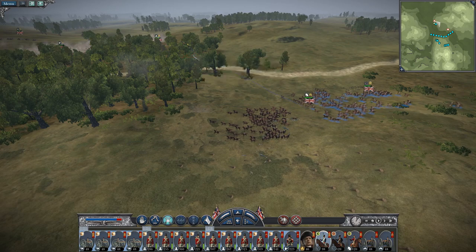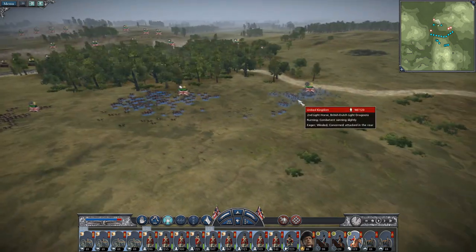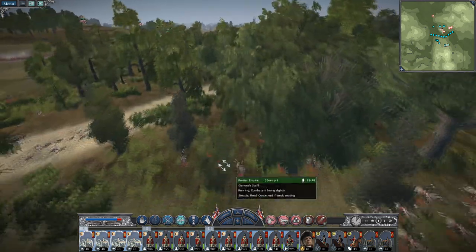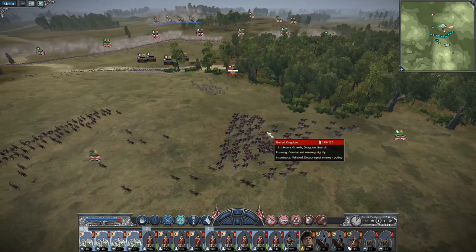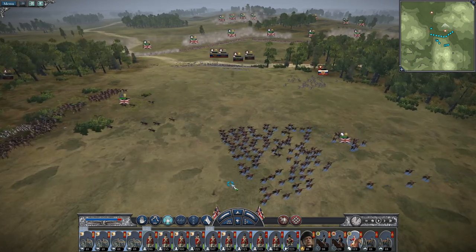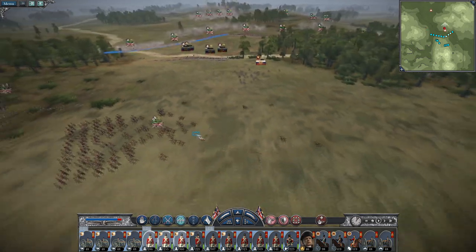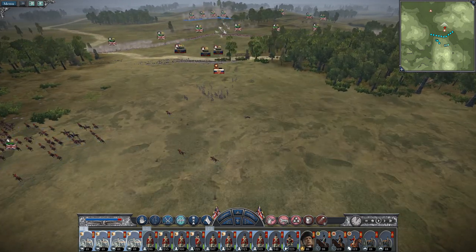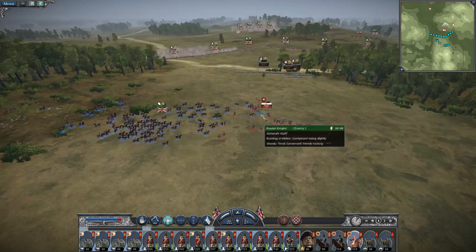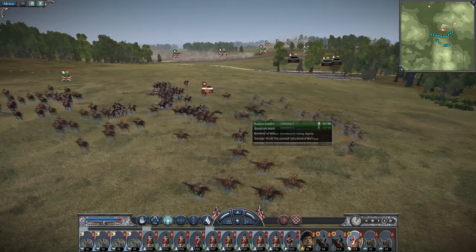Send the light dragoons to chase down that unit of musketeers - you go over there, you chase after them. All my guns go after their general. It's pretty damn conclusive - they've changed their axes of retreat.